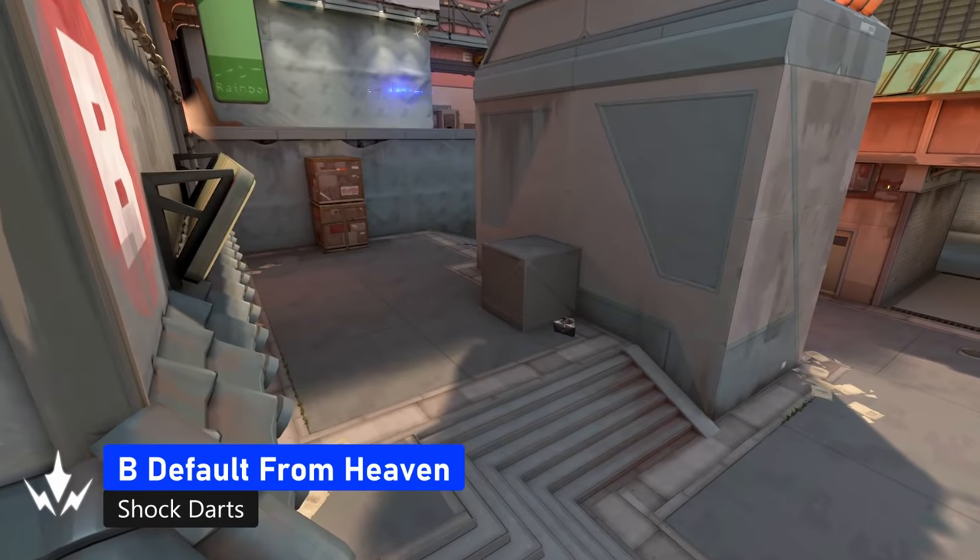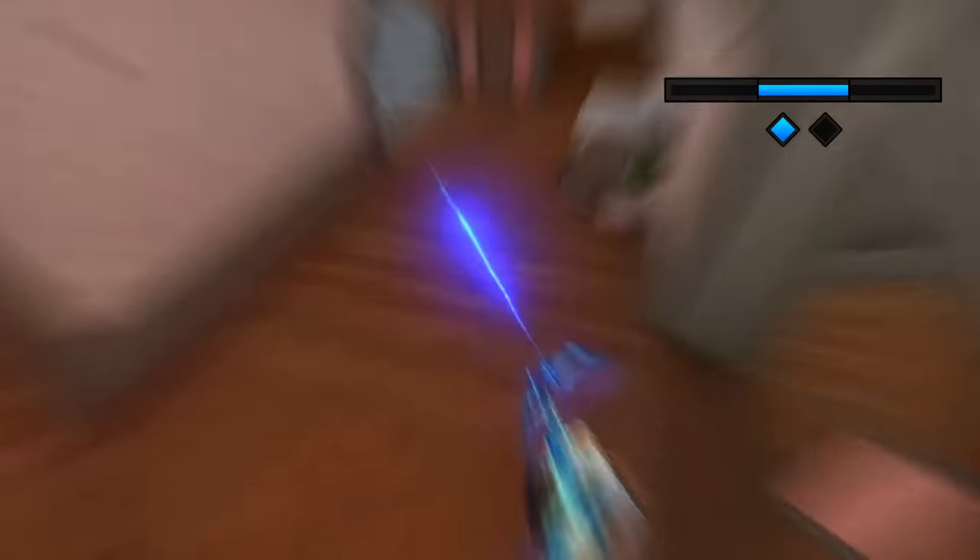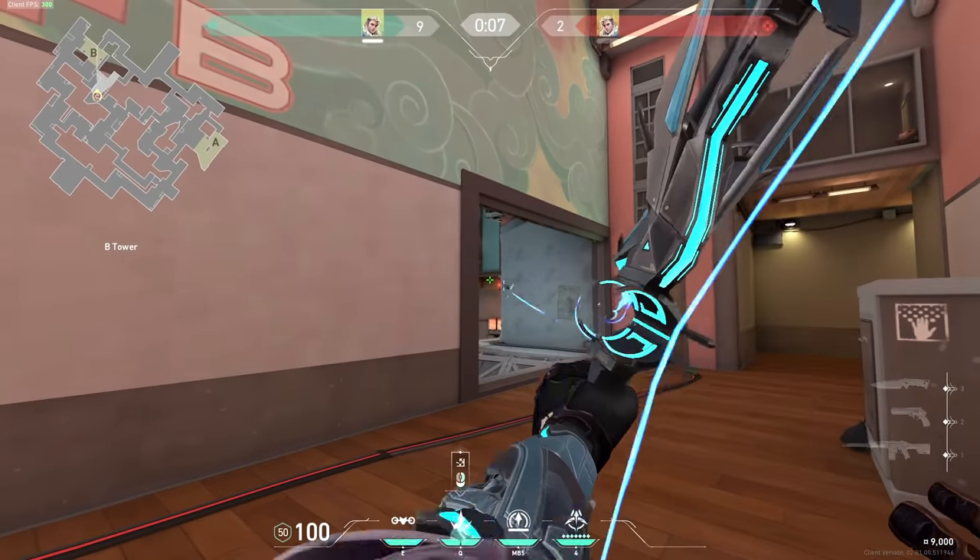You can use these shock darts to deny the plant if you're in heaven. If you are rotating from vents, position yourself so you can see this wooden plank and a light, aim between those two, do one bounce and second bar charge, and repeat for the second arrow.